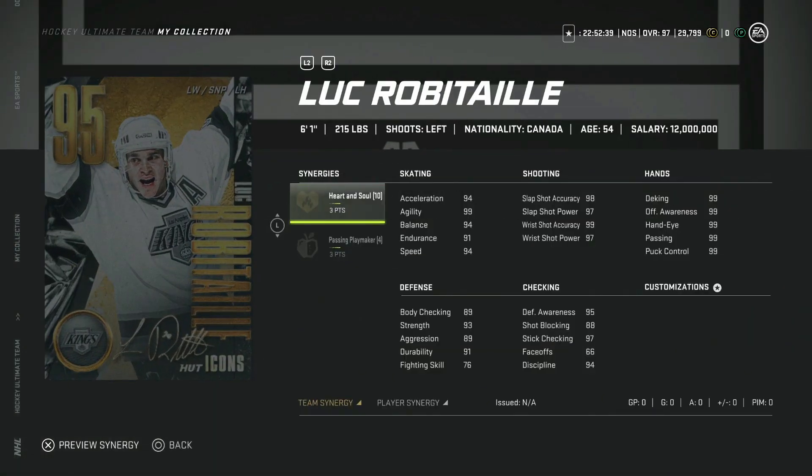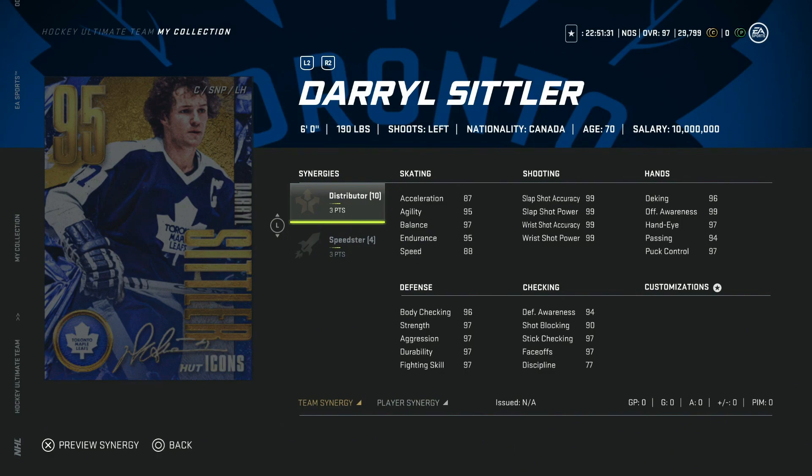Moving on to the 95 Luke Robitaille — this has been one of the more underwhelming silvers because Heart and Soul and Passing Playmaker are synergies you don't necessarily need. But now you're looking at 94 speed, 94 acceleration, and with Distributor and Spark that's basically max stats — shot, hands, body checking are all maxed. We're at a point where you can activate five synergies easily because of all the plus-threes. The synergies are a brutal combo but his base stats alone are really really good, so you still get a really good left-handed winger here. If you have the untradeable silver version, I'd just do the upgrade.